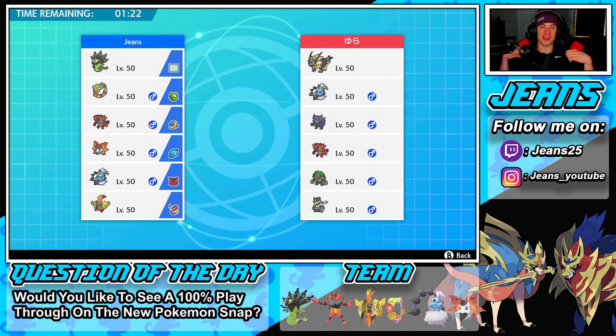Your boy is on a heater — two and oh, dominating those first two battles. Hopping into our third and final one going up against a Necrozma team. I'm guessing that thing has weakness policy. He also has a Thundurus — probably assault vest — Grimmsnarl, Incineroar, Rillaboom, and Earthworm. His team is looking pretty powerful. Hopefully we can pick up that perfect record. Both previous battles were amazing and we got to show off both sides of this team.